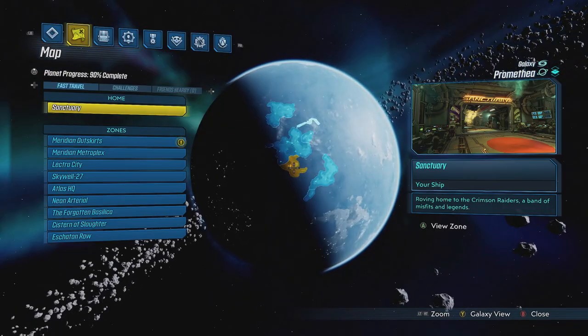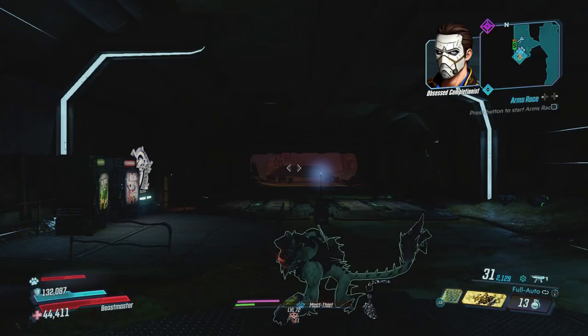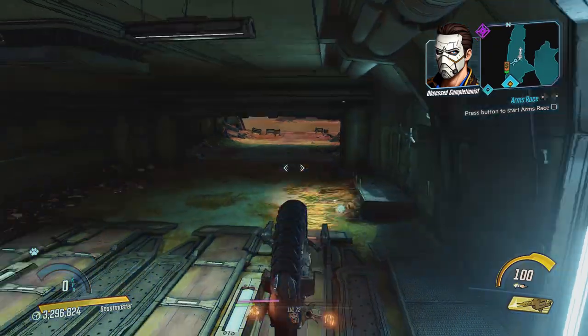Now at the moment, Maurice's Black Market is currently on Promethea in the Meridian Outskirts. And it literally takes around 5 seconds to get to it from the fast travel location. So this time I thought I'd just take you there and then show you what's in stock.